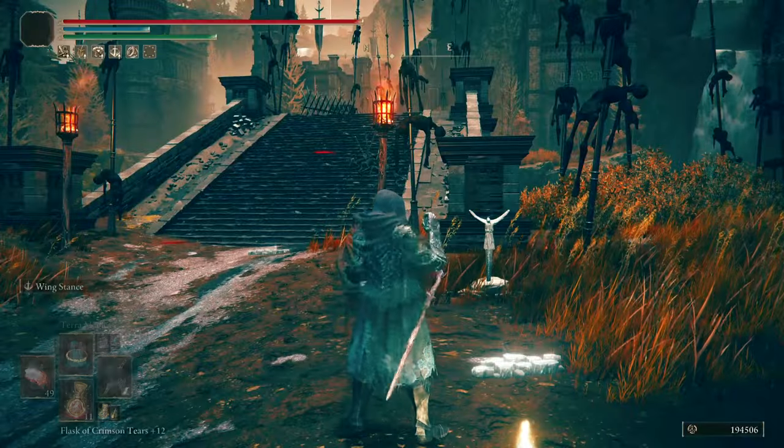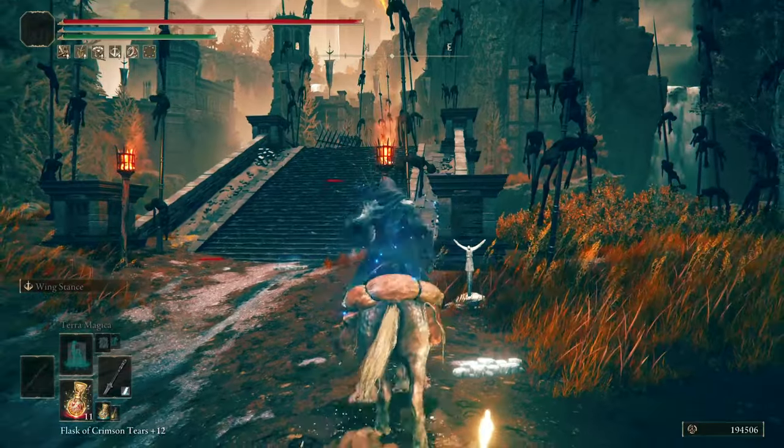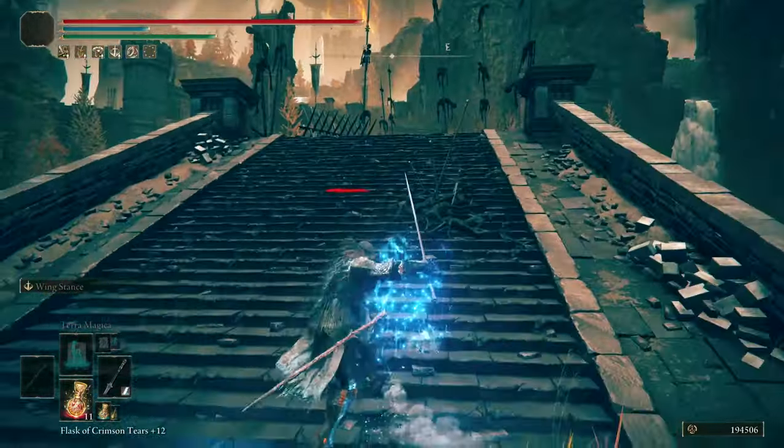When you get there, you can see Castle Ensis. Keep going northeast throughout the steps to get to the outer entrance of Castle Ensis.